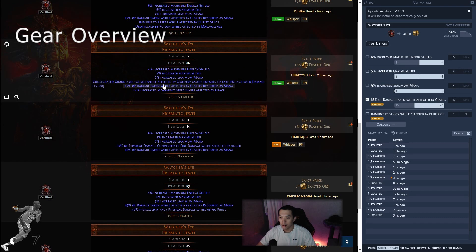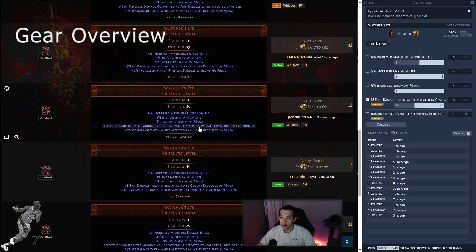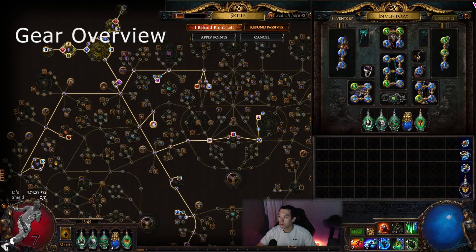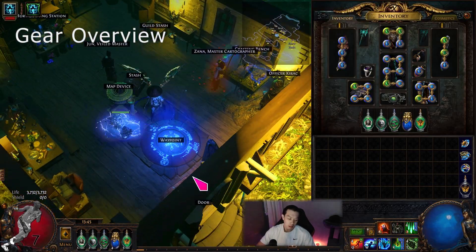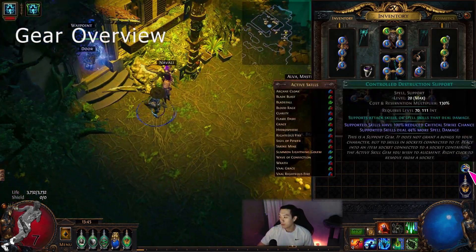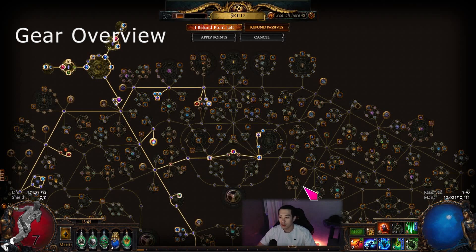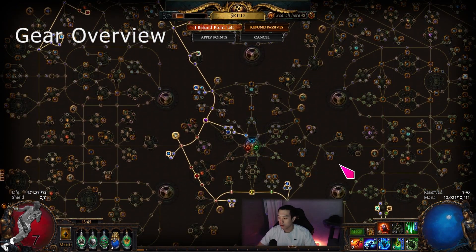The Zealotry mod is actually pretty good because you could technically run Zealotry instead of Wrath and be fine — it's pretty underrated. Anyhow, that's about it for the gear. No real changes, but the character has been a lot stronger with the damage recouped as mana allowing me to run RF — super super strong.